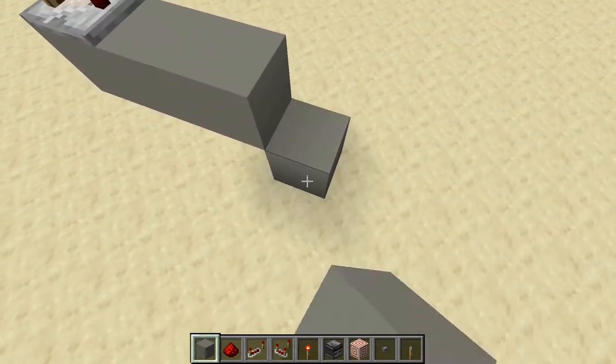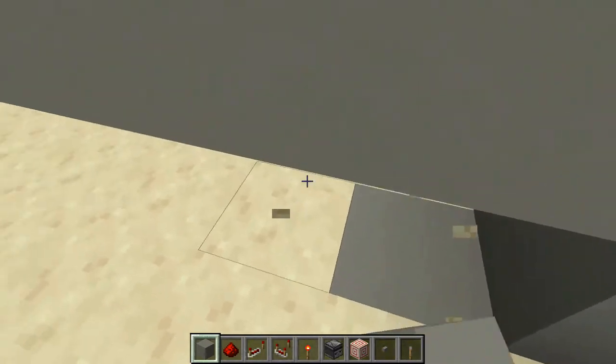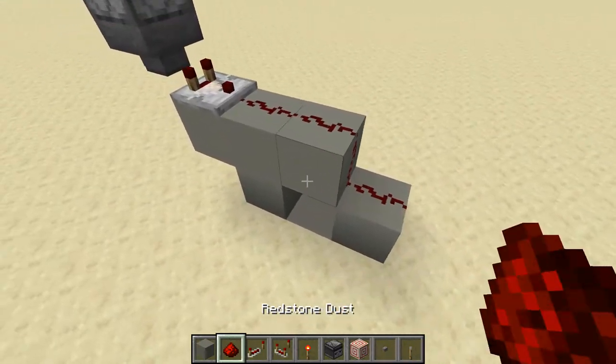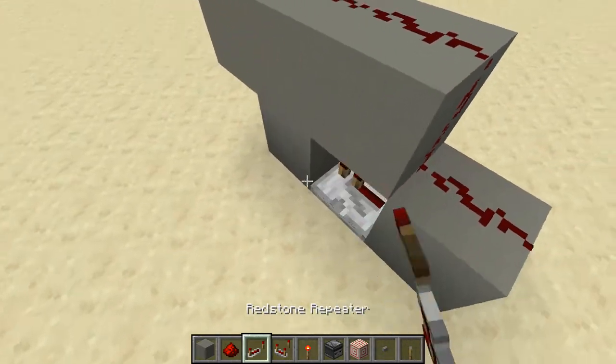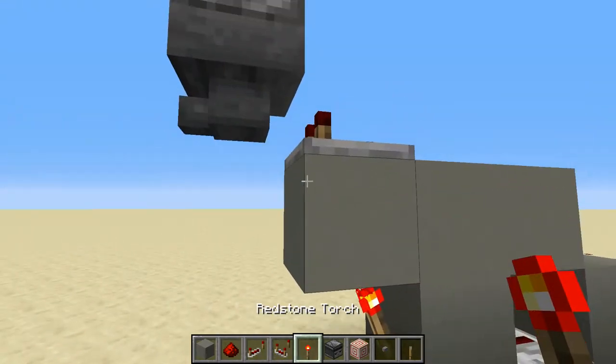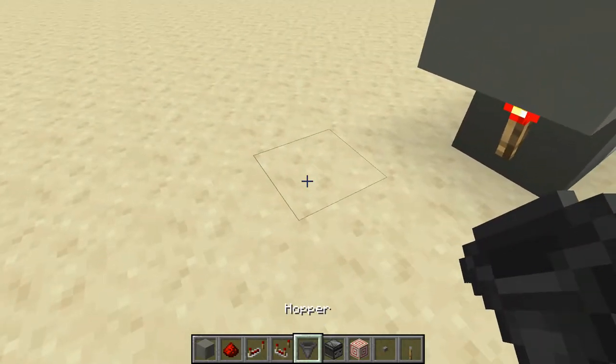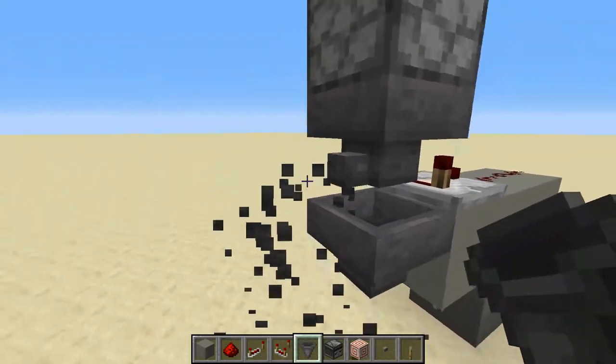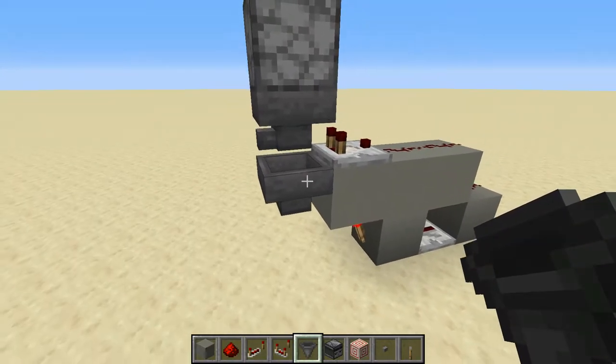Next, you want to take two blocks out like this, a block down like that, and then a block like this, and run redstone along the top. Then you want to put a repeater like this, and then a redstone torch right here, which locks it. And then you want one more hopper like this, which will redirect towards where you want to collect your item — your pass.